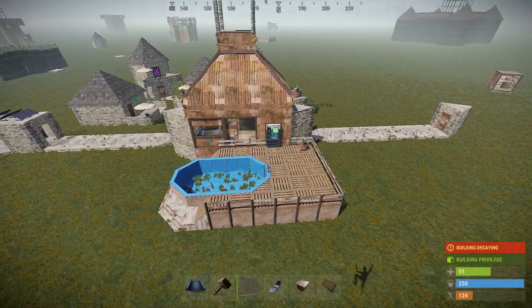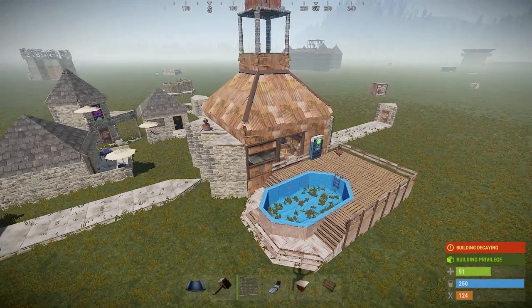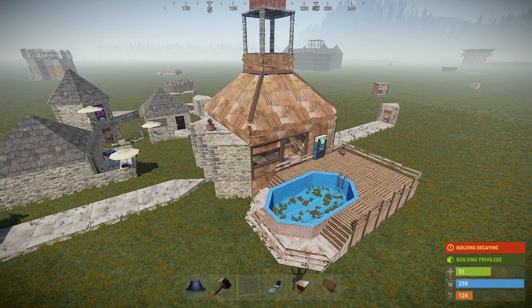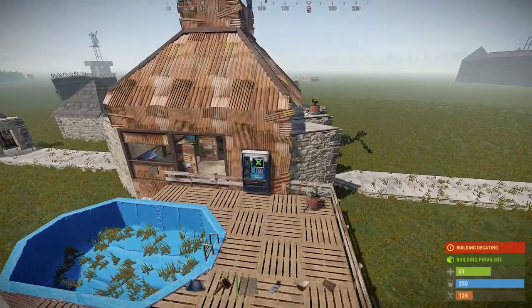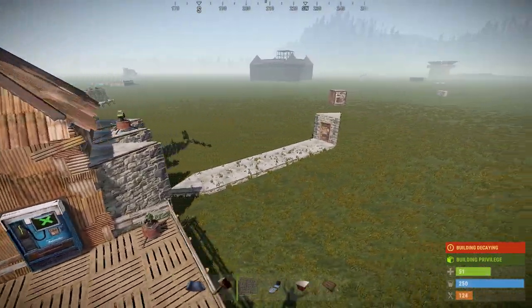Okay, so this is how it looks. I'm not sure if I want to do three or four external TCs. The base is essentially a management office base — it's a three by three. All the turrets will be set to peacekeeper, so anybody can come and not get shot.